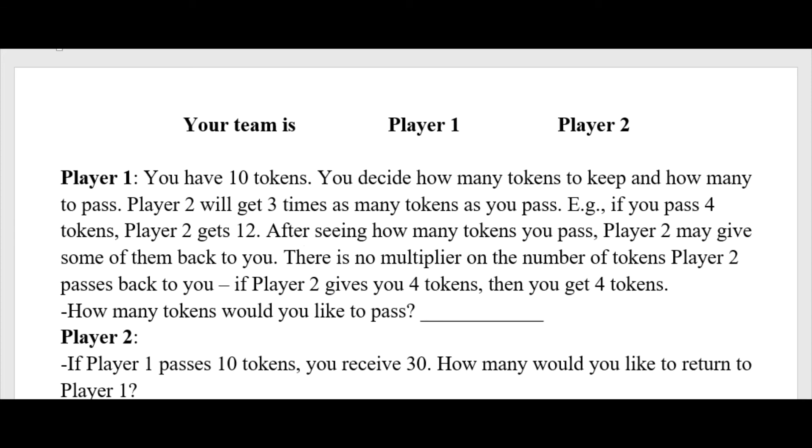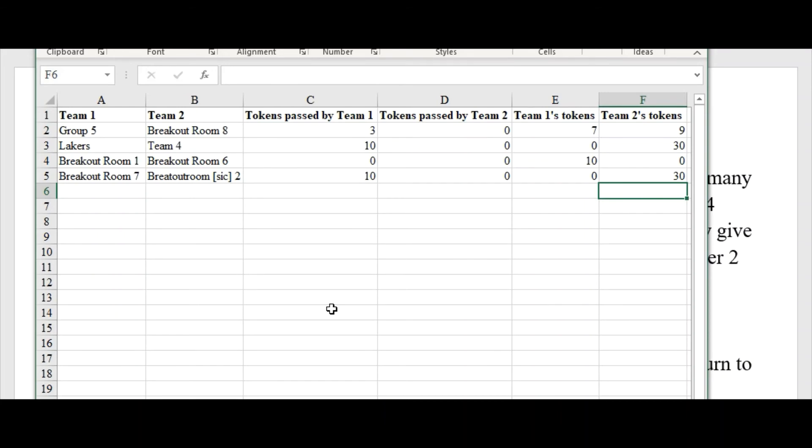I'll pull up the spreadsheet with the results. Team 2 always passed 0 tokens back to Team 1, regardless of how many tokens Team 1 wanted to pass — their replies were a uniform set of zeros. So Team 2 was completely uncooperative. Team 1 was partially cooperative: the Lakers passed all 10 tokens, and breakout room 7 also passed all 10. Breakout room 1 passed nothing, and group 5 passed only 3 — substantially less cooperation than I'd usually see in a face-to-face class.